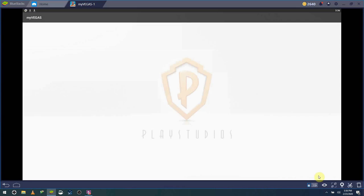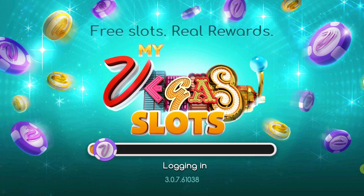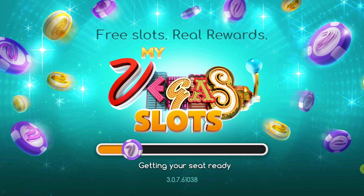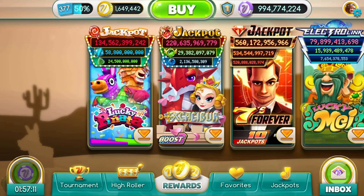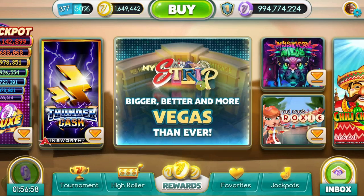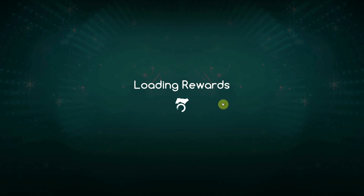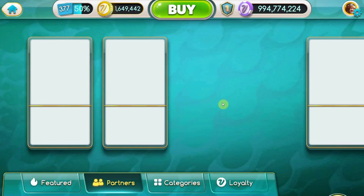First things first, load up the MyVegas app. You can also do this on the PC version of the game in the Facebook game room, but if you're on the go, the mobile app is okay to use. Once you're loaded up, proceed to the Rewards button. It's denoted by the big pile of gold loyalty points in the center of the main screen. Once you do that, you can start finding your rewards.